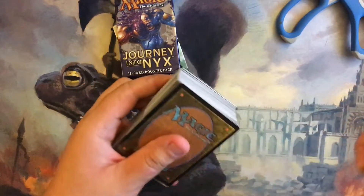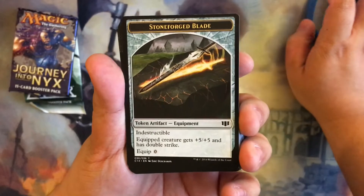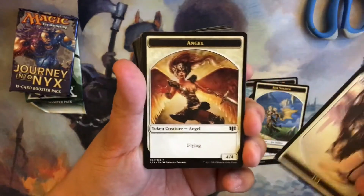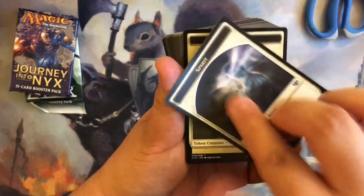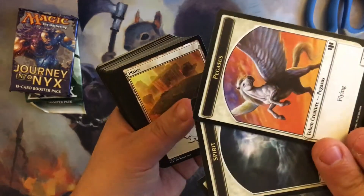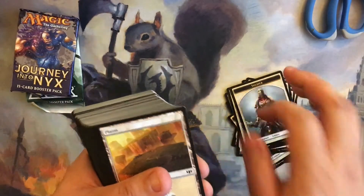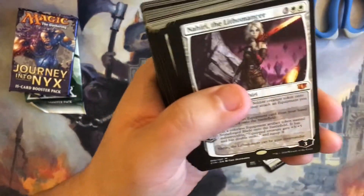It comes with a Zendikar pack and a Journey to Nyx pack. Let's get opening. Pretty good — I'd say all the 2014 decks have gone up in price and I didn't pick them up on time. So let's see. First off we have a Stoneforge Blade, core soldier. Looks like tokens are on the bottom or top — angel, double-sided cat angel, cat soldier, spirit soldier, spirit. And we have a Pegasus — that's pretty cool.